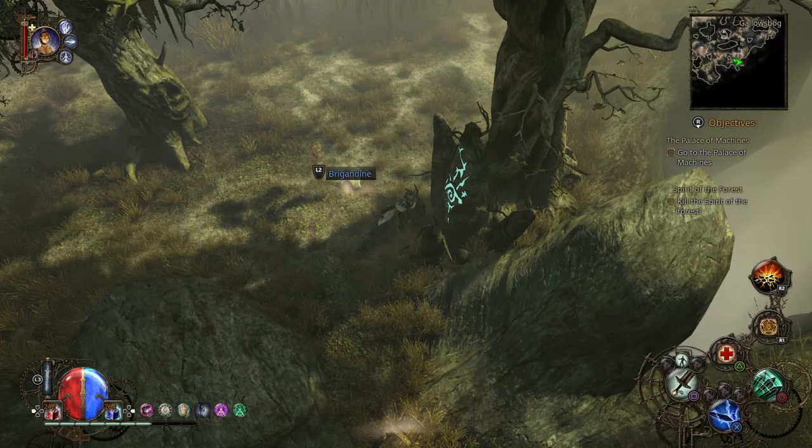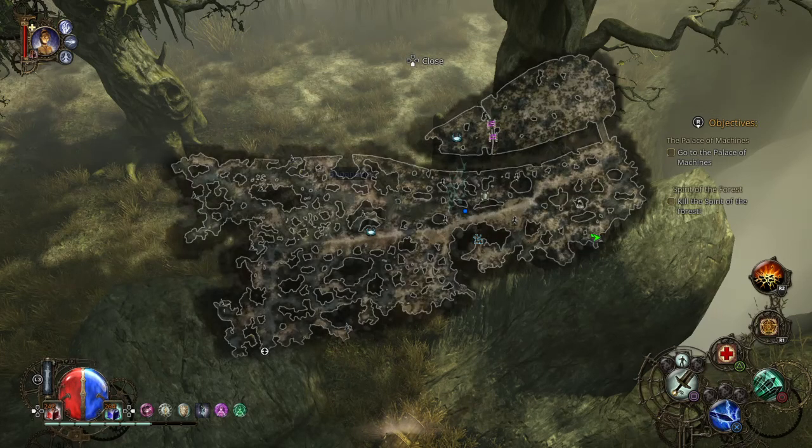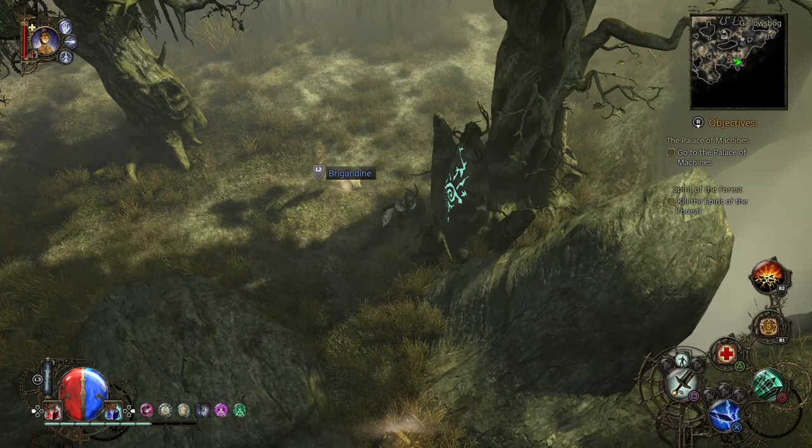Hey everyone, Shadowslake here playing some Incredible Adventures of Van Helsing. I'm going to be showing you the Frenzied Forest Spirit. I've noticed that in some other trophy videos they do not show the runestone locations, so I thought I'd outline that for you guys. They are on the map, but it's something you can barely see. I didn't even notice it when I was doing it until much later. So without further ado, I'm going to show you the 8 runestones that are required to unlock the Frenzied Forest Spirit, starting with the first one right here.